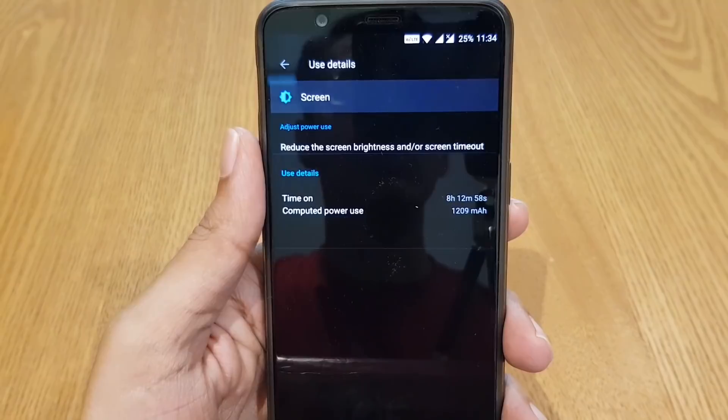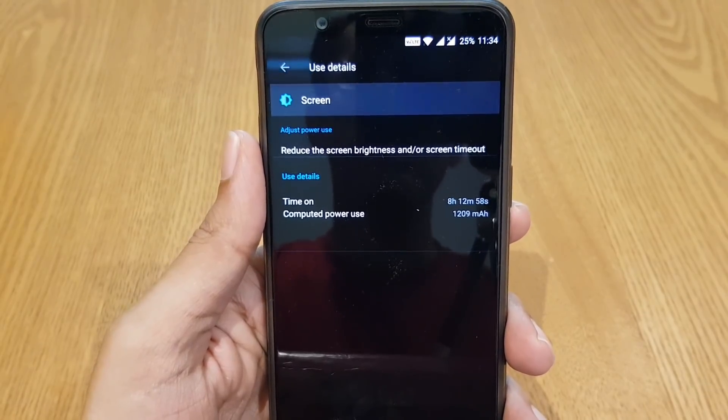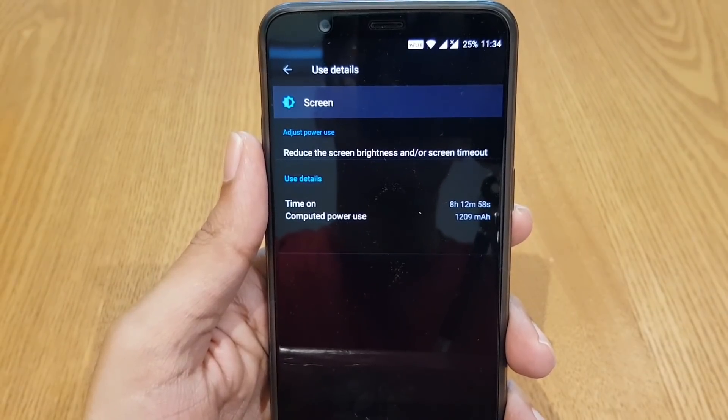OnePlus 5T has always been special to me because it has only a 3300mAh battery with a 6-inch display, yet in spite of all this it is giving me great battery life when compared to the OnePlus 5 device.